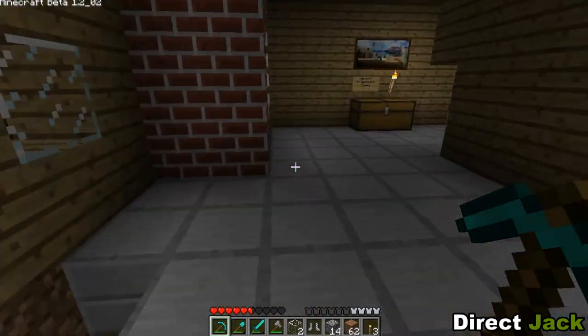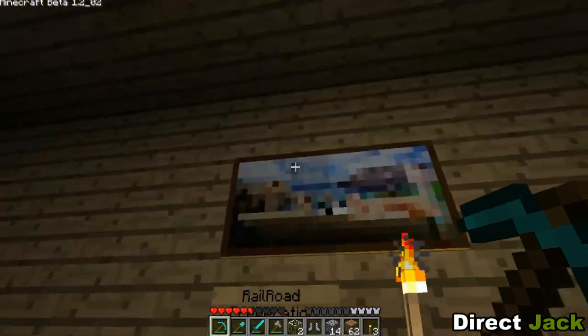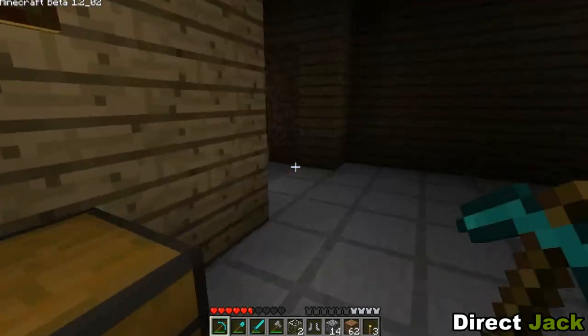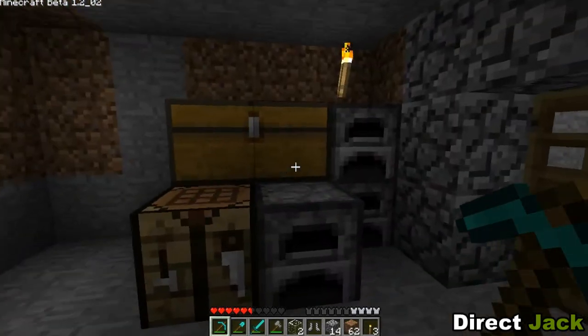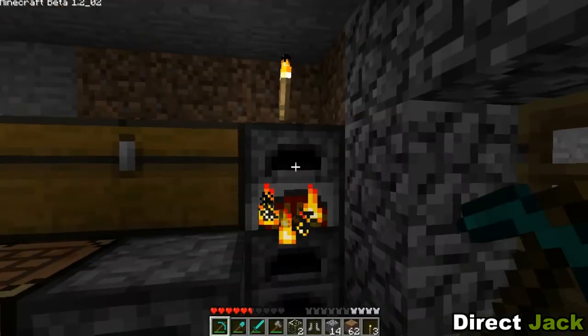To the original Minecraft texture pack. Railroad preparation chest — yes, I made a railroad preparation chest. And I got two iron ingots in here. And I have nine more iron ore to go and cook. So yeah, now I have ten.